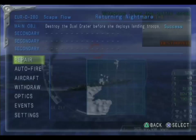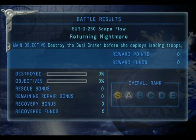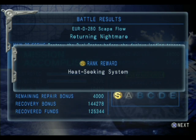Everything's dead, nice clean map, mission complete. Now let's leave the area — we got the treasure, so all is well in the world. Destroy the dual crater before she deploys landing troops, destroy everything before they do anything — that's basically how this works. Heat seeking system.